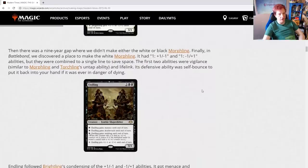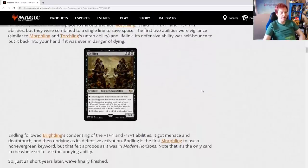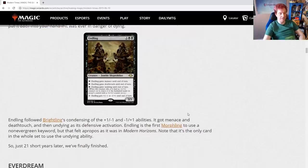And then we come to the final step: Endling. Endling followed Brightling's condensing of the +1/-1 abilities. It got Menace and Deathtouch and then Undying as its defensive activation. Endling is the first Morphling to use a non-evergreen keyword, but that felt appropriate as it was in Modern Horizons — notably, it's the only card in the whole set to use the Undying ability. That's why Undying is explained on the card: Menace and Deathtouch are evergreen, but Undying is not used nearly as frequently. Just 21 short years later, the cycle was finally finished.